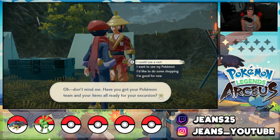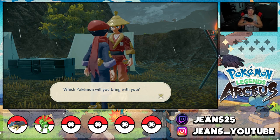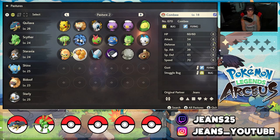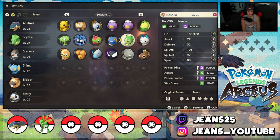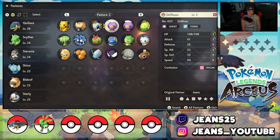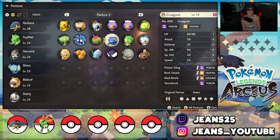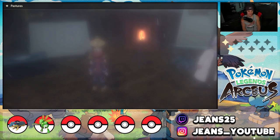I want to fight a bunch of Gravelers today because they drop the material that makes Scyther evolve into Kleavor. I want Kleavor on my team so we need something to tackle those Geodudes and Gravelers. Let's see — Carnivine is level 20 but only has Absorb. Roselia level 22 only has Absorb. Barboach level 22 with Water Pulse — I'm kind of digging that. Psyduck level 16, Sneasel — not really. I think Barboach is our guy, he has the best move to take out these Gravelers.